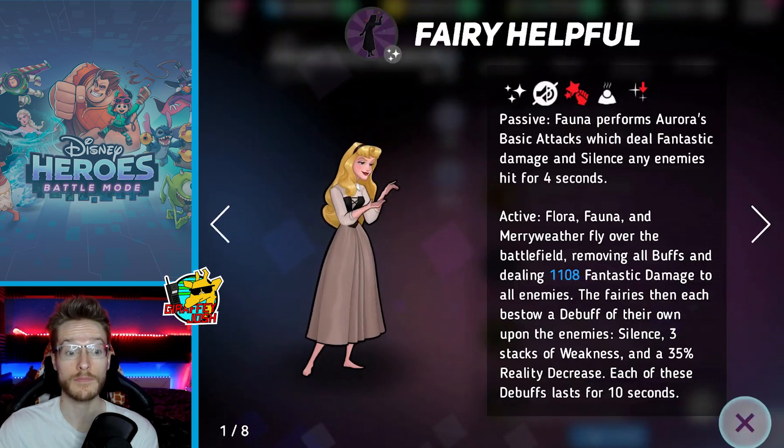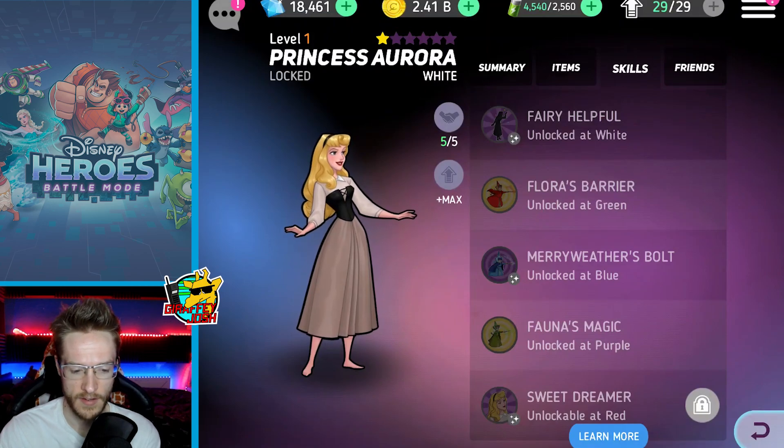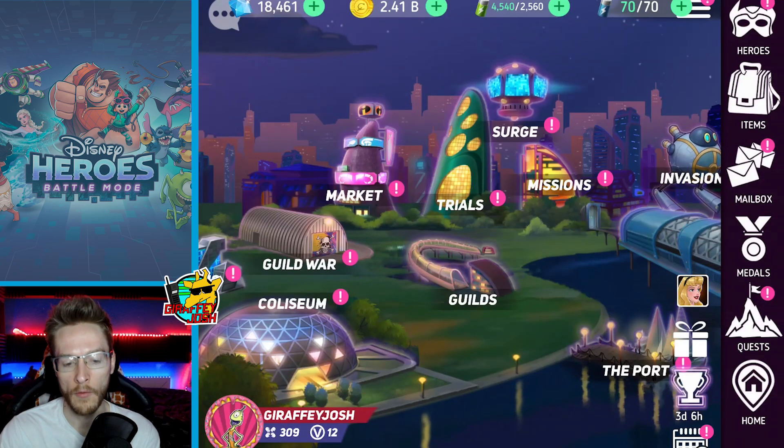Her main move is ridiculous — when you activate it, the fairies fly through and remove all debuffs. That's a pretty fantastic move. You need to take into consideration each of her different fairies.